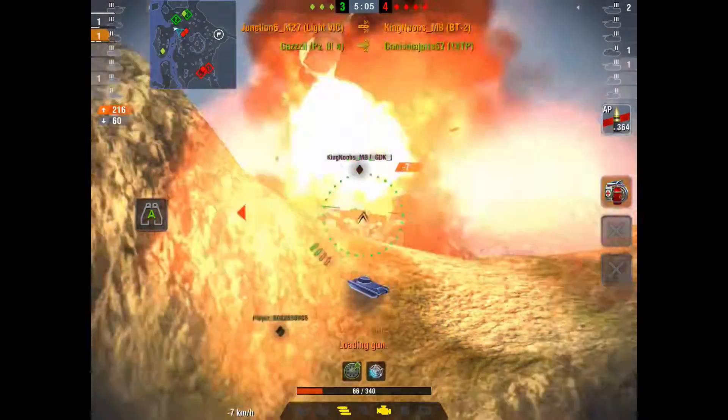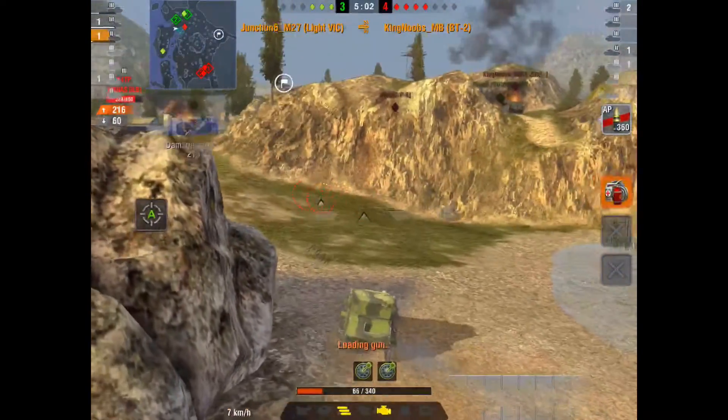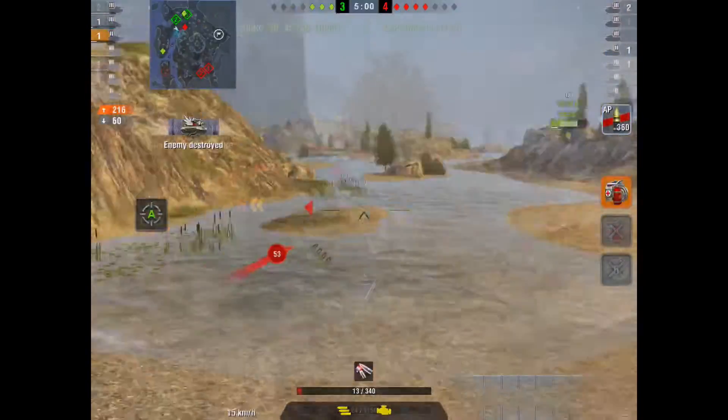At 5, we're down into the lower tiers, and the little turret rolls down the hill.